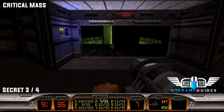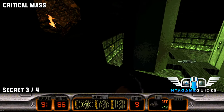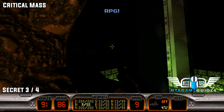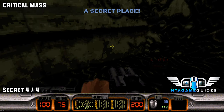Number three. Once we have gained access to the blue door, there will be a crack in the wall that we can blow up to reveal secret number three. And then for the last one, with a jetpack we need to go to the very top of this room to claim our next secret.